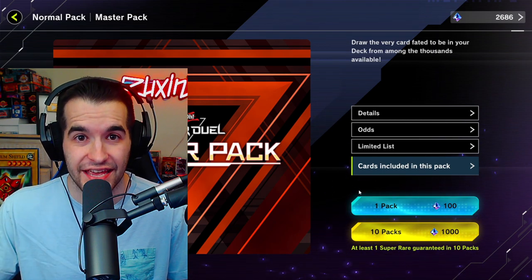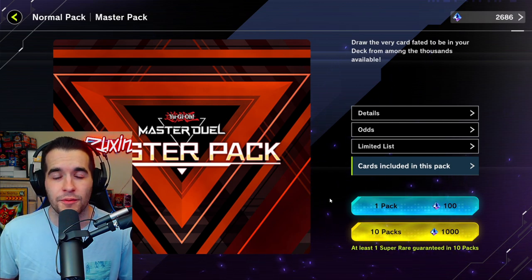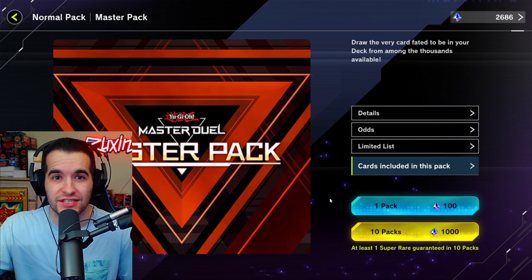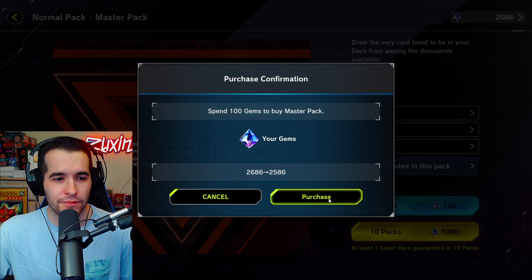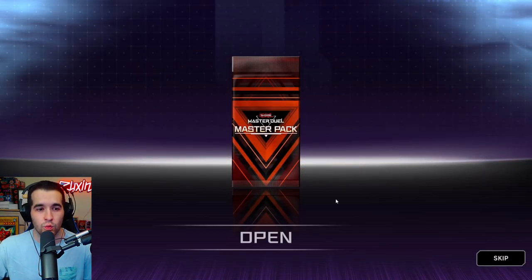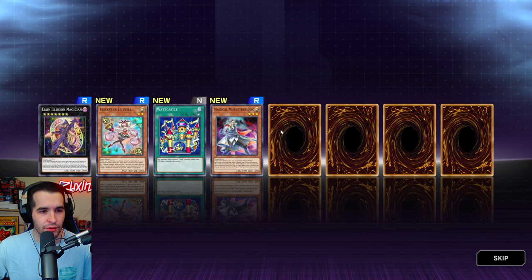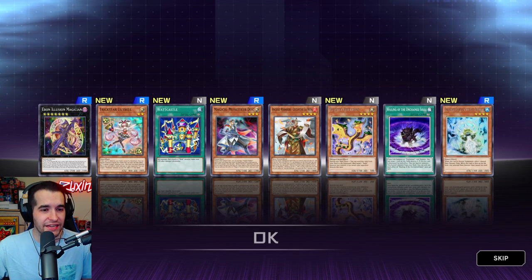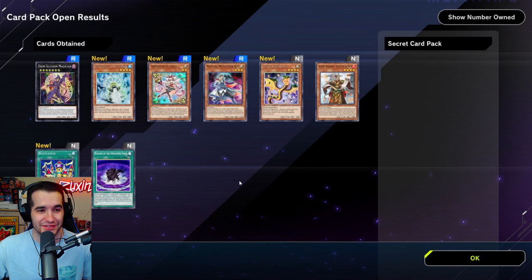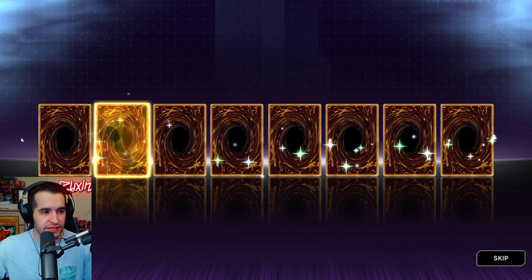Once you unlock one super or ultra from one of the archetypes you want to play, that allows you to get a separate set that is mostly based on that archetype — so that's what we want to aim for. We're going to start with the master pack, do one pack, and see if we can pull anything. This will be our first of our 1400 gems, costing us 100. We have to get a super to actually matter. We did get an Ebon Illusion Magician — if we're gonna play Dark Magician somehow, I doubt it. We didn't get much out of that one.